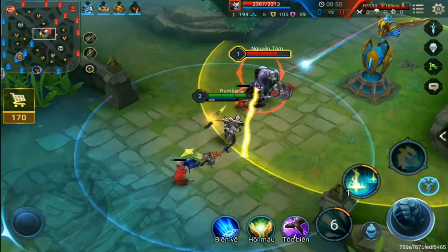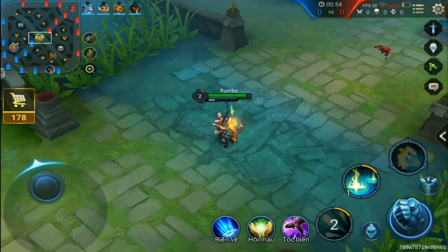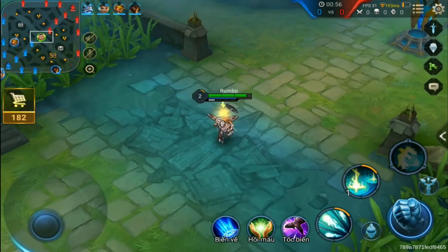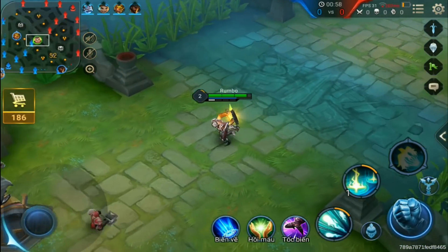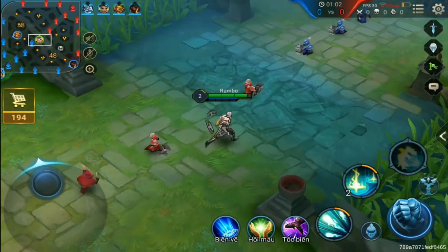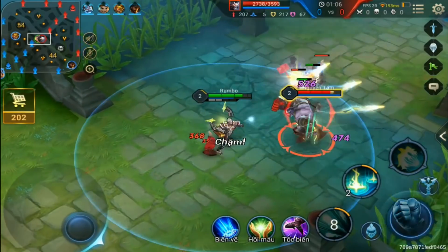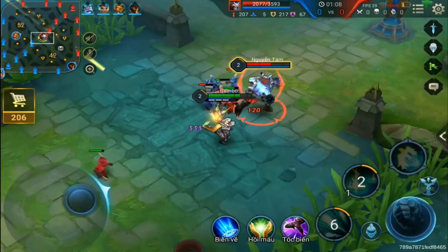Every time he gets four stacks under his mana, Tolan will activate a ring of magic around you on your next ability cast — that's what you're looking at there, in case you're wondering.